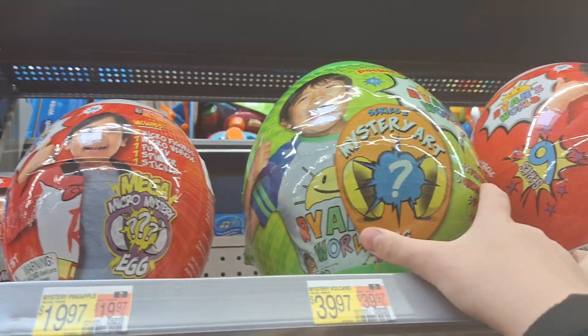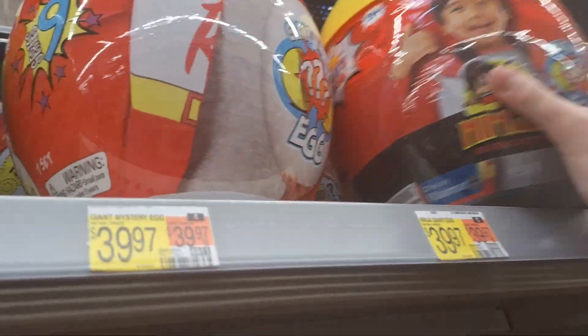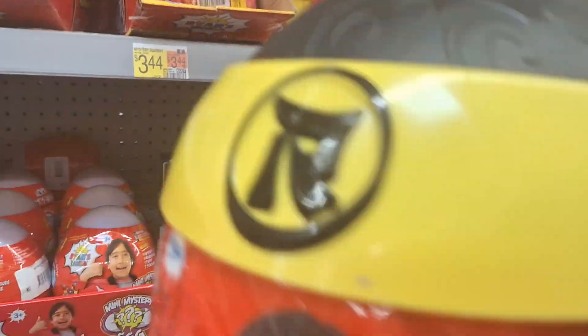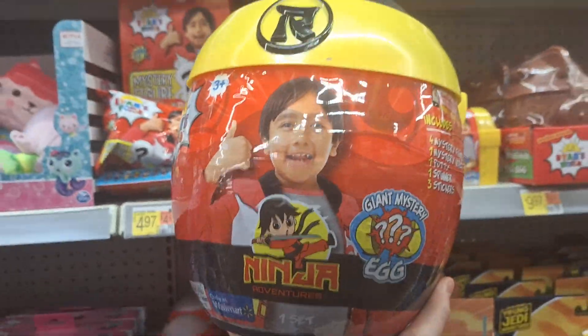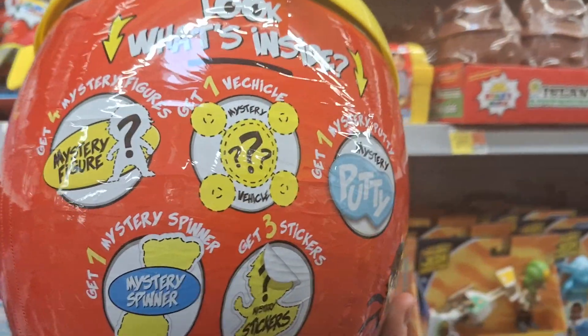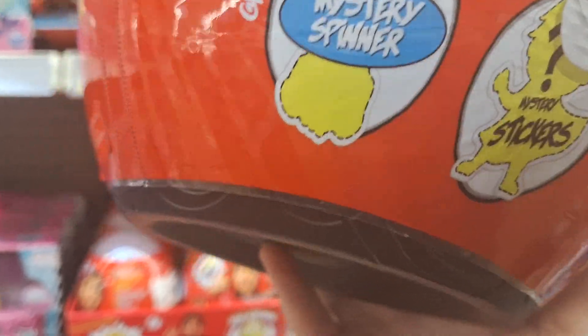And there's this art egg right here. This is the Ryan's World Ninja Egg — giant egg. This one comes with mystery figures, one vehicle, one putty, one mystery spinner, and three stickers.